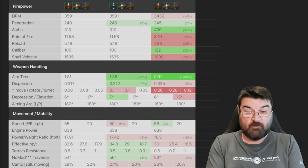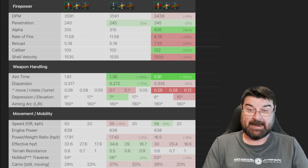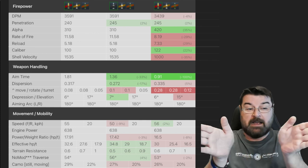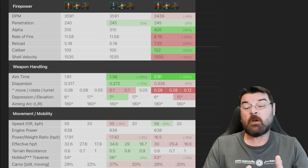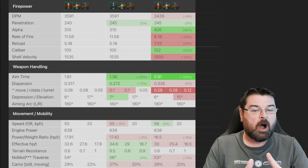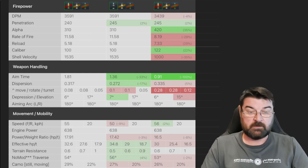The rate of fire on the WZ-121 is pretty low. The Object 140 and T-62A have exactly the same reload time, caliber, and shell velocity. The WZ-121 has lower rate of fire, reload time, and shell velocity but has a bigger caliber gun. Moving down you start to see differences creeping in: the aim time on the Object 140 is longer than the T-62A's. The dispersion on the Object 140 is 0.317 — quite a lot for a medium — whereas the T-62A is 0.272, which is very accurate.